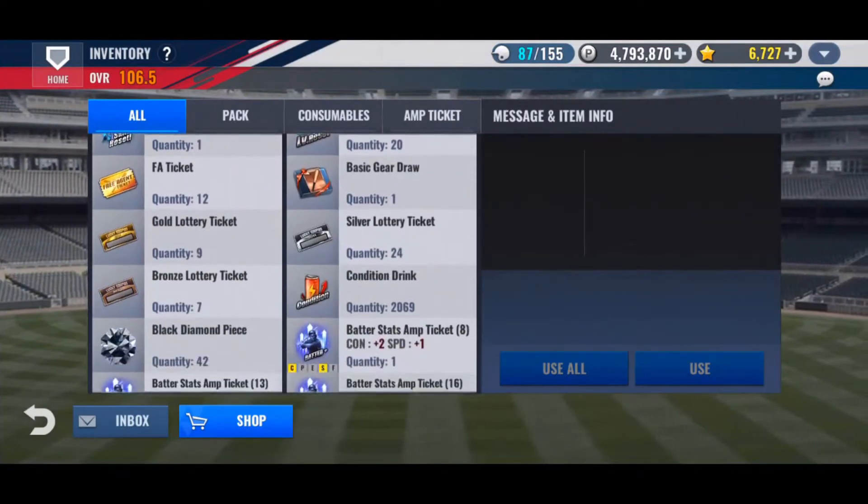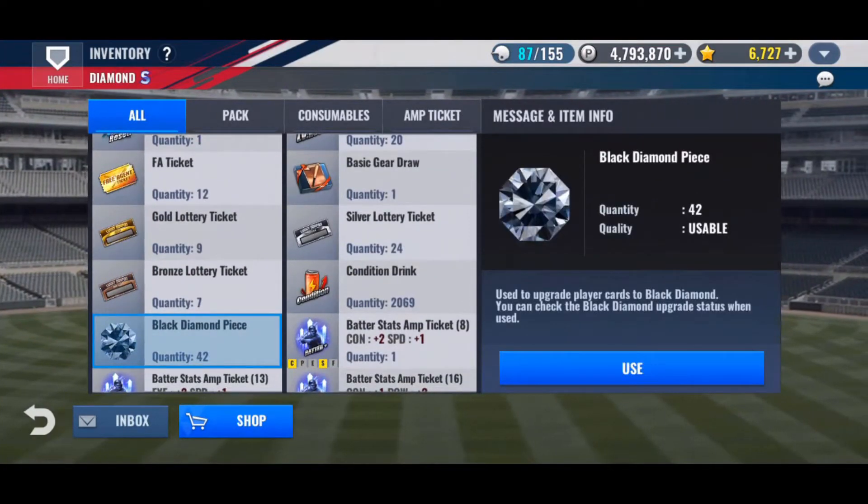And here if we pop out of these patch notes real quick, I can show you what that looks like. I have it in here somewhere — there we go, Black Diamond pieces. So if you want to, you can use some of these Black Diamond pieces, and they're worth like 100 XP each.